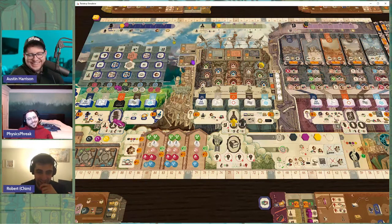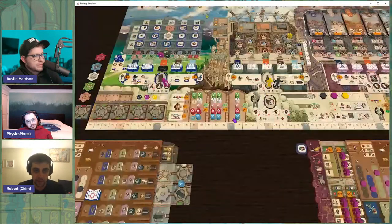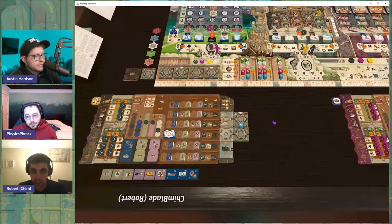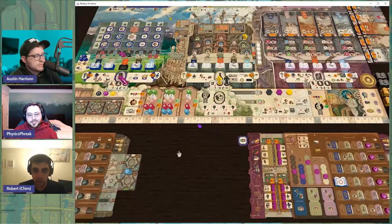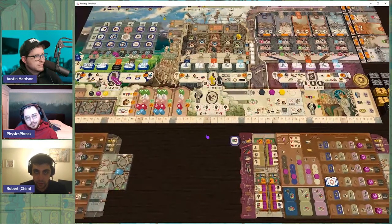Robert goes to the R&D area, getting one R&D voucher since he's maxed. At the start of his turn he flips his subsidy tile - its ability lets him place a bot without paying a chemical. He places a bot there, goes up the funding track, then on his actual turn moves over, spends a Lab voucher, goes up the track, places another bot, and spends a blue chemical.